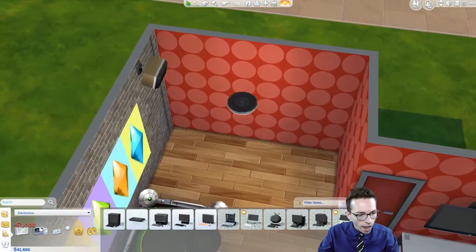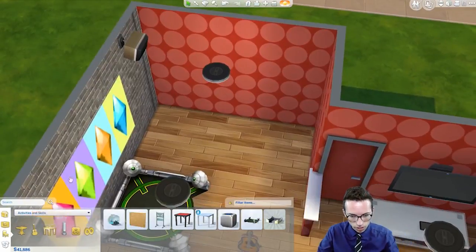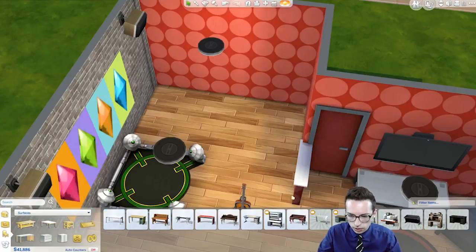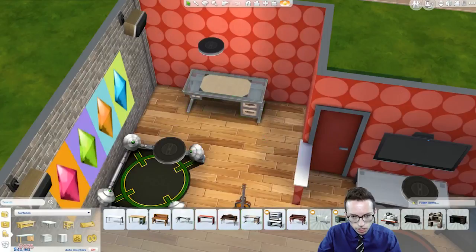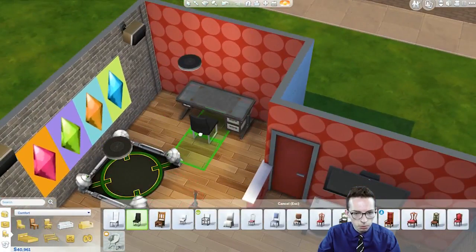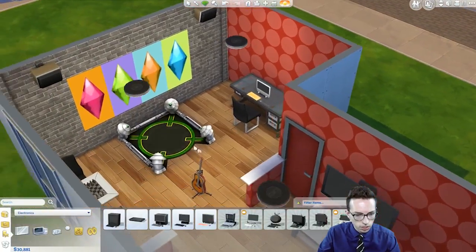Put an iPad there — got to have that. There's not really any games and stuff, which is kind of unfortunate. Let's put in a surface — a desk. I could put in one of these, it kind of matches the other desk. We'll grab one of these chairs and put that in there. We'll put in an electronic and place it here.